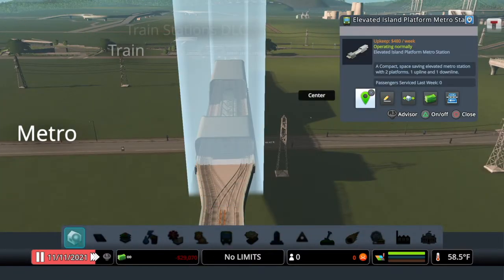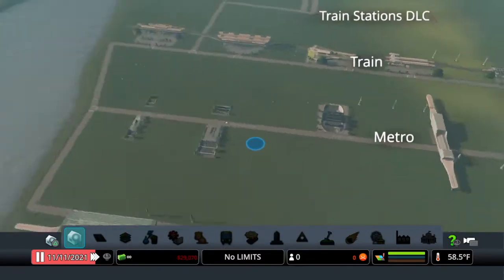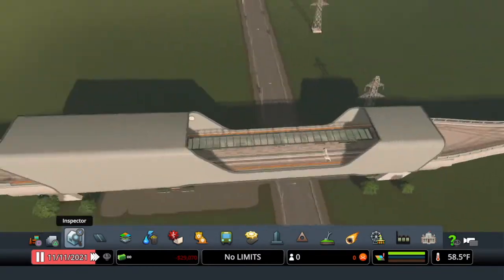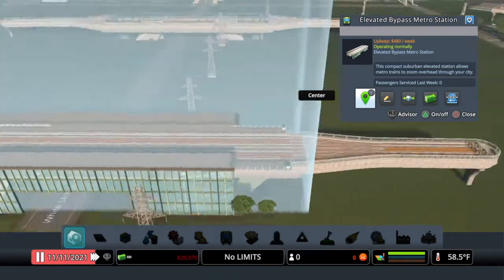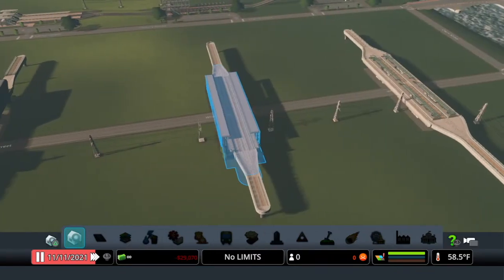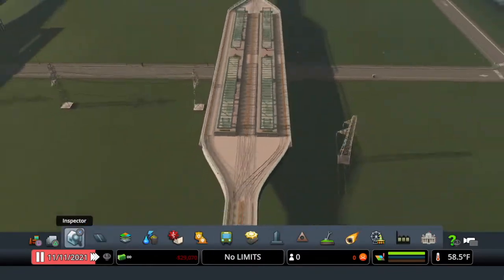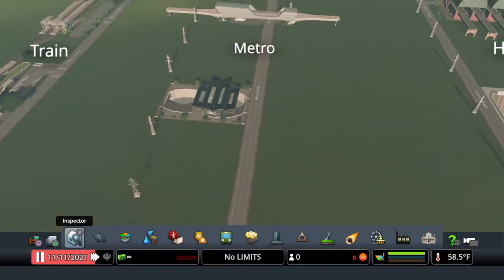Next we have the Elevated Island Platform Metro Station, which can be placed over the street — you access it from stairs underneath and get two lines. Over here is the Elevated Bypass Metro Station with two lines. Then we have the Dual Island Platform Elevated Metro, giving us four tracks. Most of these go right over the road except for one.